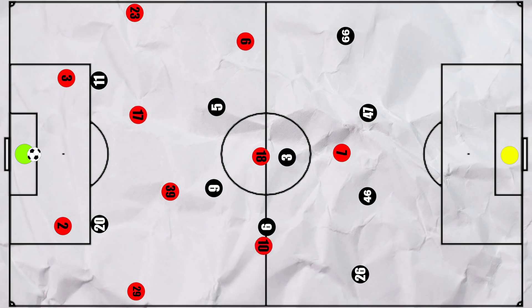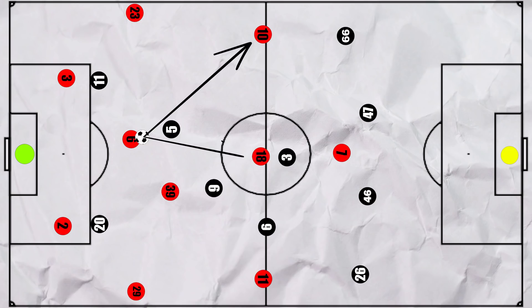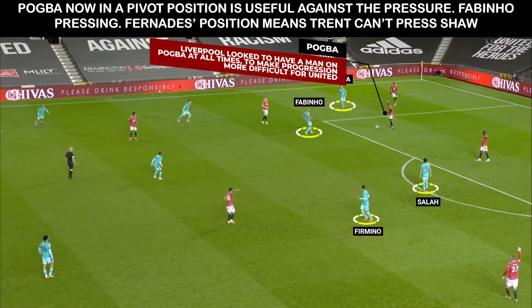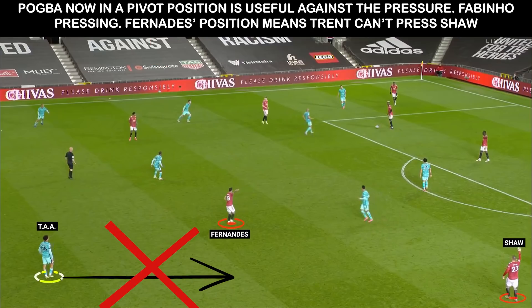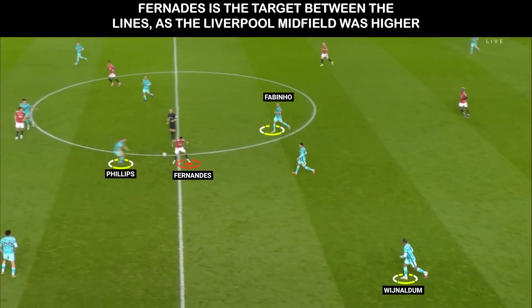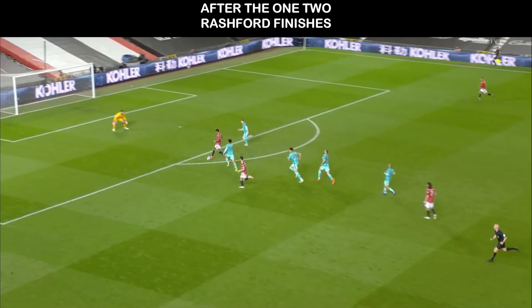One adaptation Ole made was bringing on Greenwood for Fred, which allowed Pogba to move into a pivot position. He's much better under pressure than Fred, helping United to play through the press more effectively. In fact, his on-the-ball ability kick-starts the Rashford goal. Pogba is deeper helping to play out, and Liverpool use their usual pressing shape with the wingers narrow and Firmino deep. Liverpool's midfield could be caught pressing high, and when Pogba switched to a pivot position, Liverpool almost always assigned a man to him, so Fabinho was dragged out of position. Pogba finds the longer ball to Shaw, and Trent can't press because of Fernandes' positioning. Shaw finds Bruno, who could find space between the lines, and the ball runs through to Rashford who plays an excellent 1-2 with Cavani for the goal.